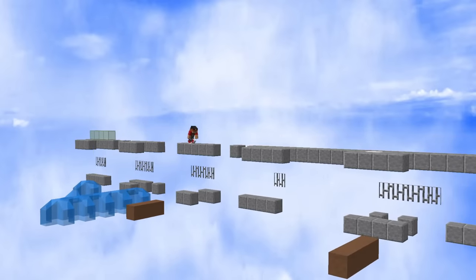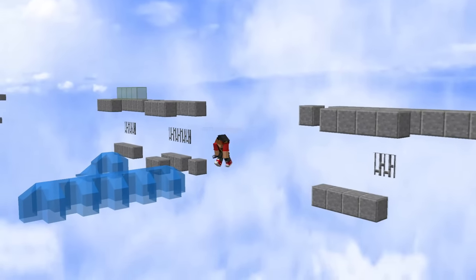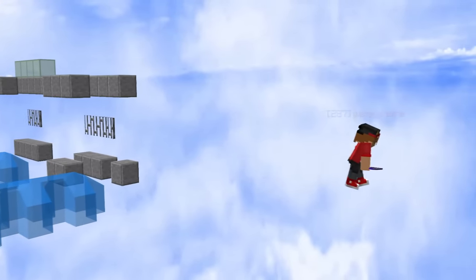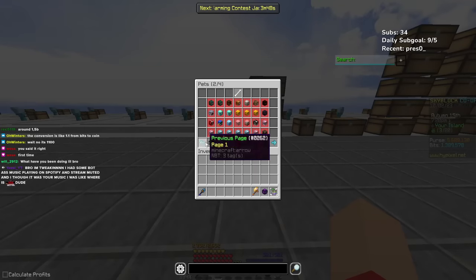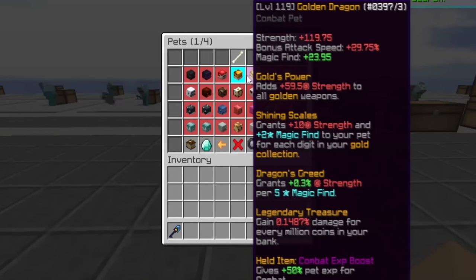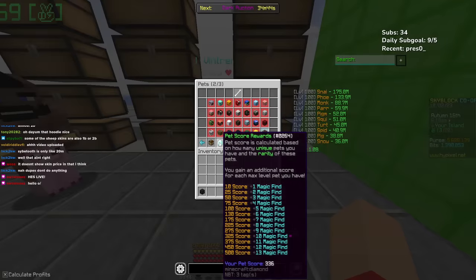Before mapping out the demolition plan with the island, I felt like organizing my account first would be the better priority. I'm sure you guys watching right now want to know how much money does Verlo really have. Look at the amount of pets I have — I just can't let go of any pet that has a skin on it. For the sake of keeping things clean, I'm going to make sure I have no duplicates. We are at 336 pet score.